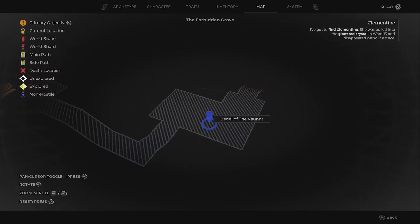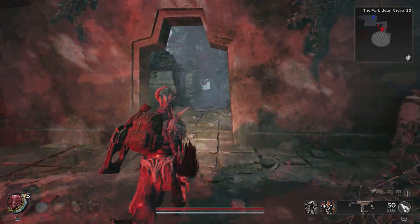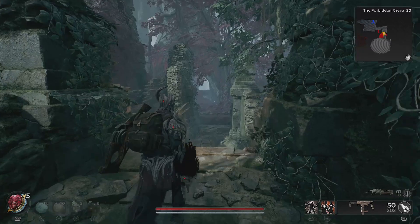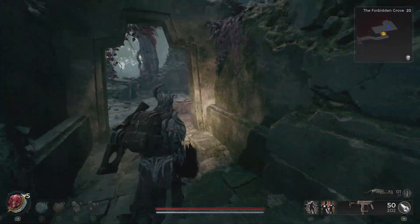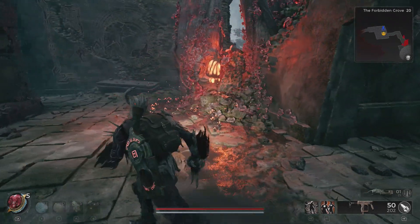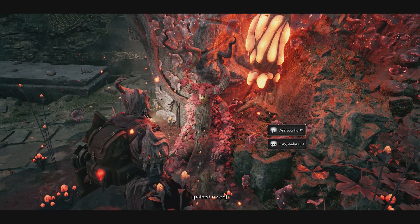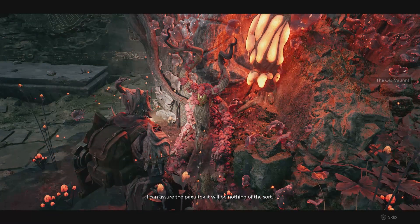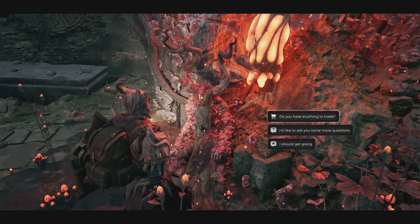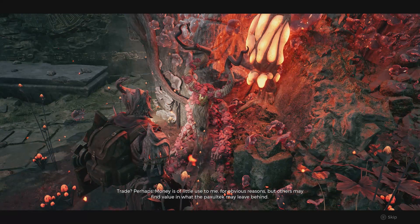Welcome to Griffin's Gaming Guides. In this video we're going to go over how to acquire the Rebellion Spear melee weapon, which you can find on Yesha. Provided you've got the Forbidden Grove as your starting area, you can then go through and have a chat with Bedell of the Vaunt, where he's going to ask you to help the Doe. The Doe is kind of the god of the Pan, the Pan being the native tribes of Yesha before the Root came and basically took everything over.